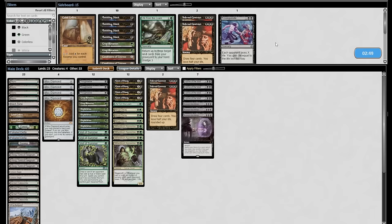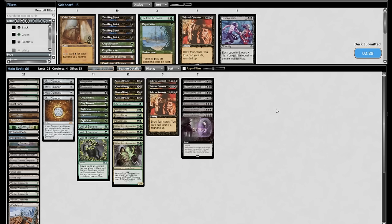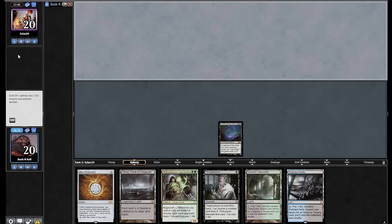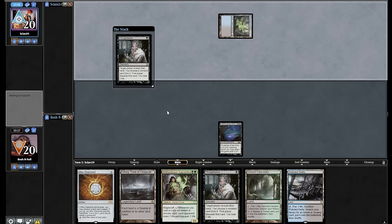Uh-oh. My Witherbloom Apprentice. Back to zero — got to build this back up. Glad I just boarded one of my Infernal Contracts back in though — that's how you reload. If they take Thoughtseize I'm even more screwed than if they take Witherbloom Apprentice. Yikes. Verdant Catacombs, Mox Diamond, discard Polluted Delta. And I've got a Veil of Summer for your face right now. They've got a Ponder. I can fetch my Underground Mortuary this turn and place Witherbloom Apprentice on the stack next turn. Fetch for the Mortuary. Come on, Chain of Smog — Contract. I'll put that on top, might want that in the future.